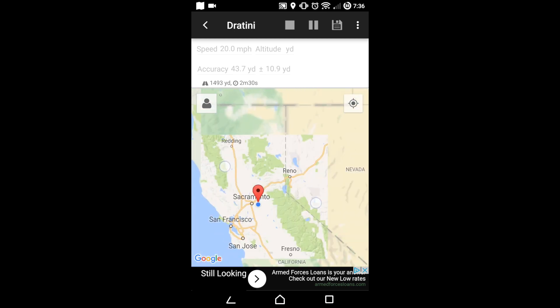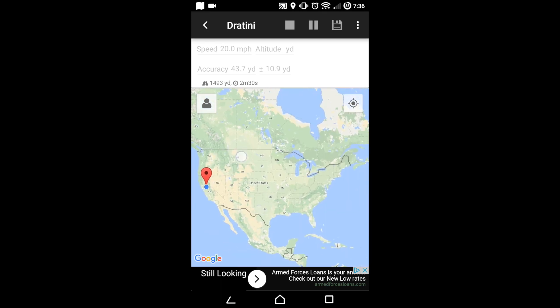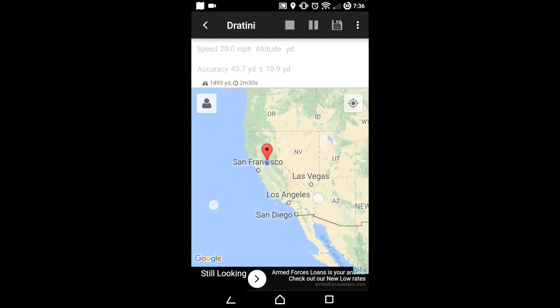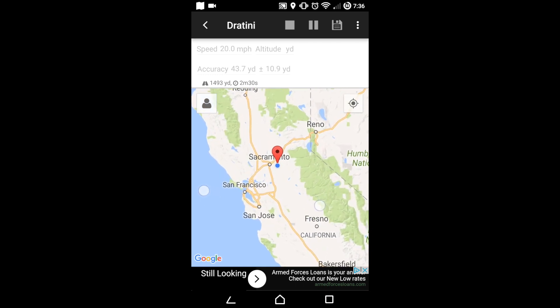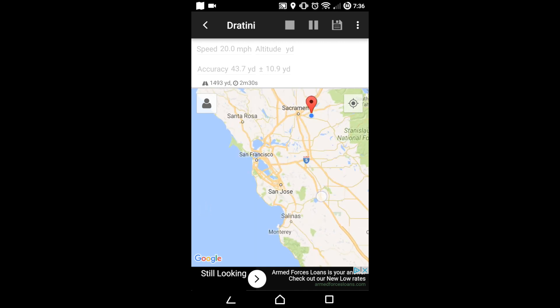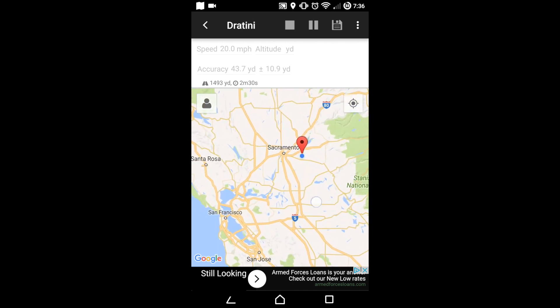As you saw, I caught quite a few Dratini in a very short amount of time, and I also hatched an egg — I have another video on how to hatch eggs with this workaround hack. The speed I set to only 20 miles an hour. Here I am zooming out and panning back into the area right next to Sacramento.